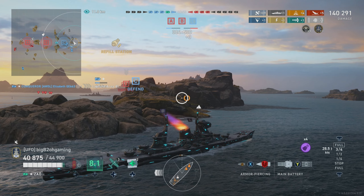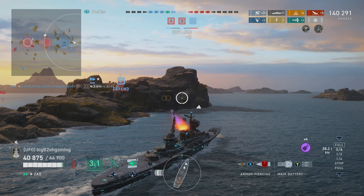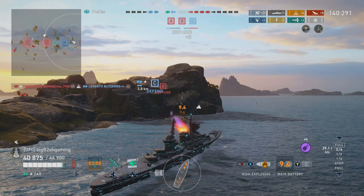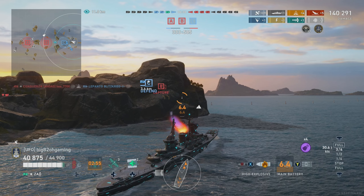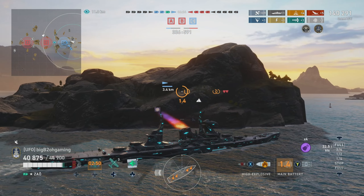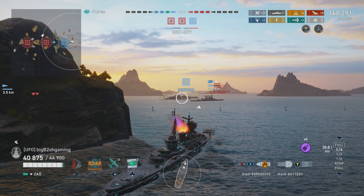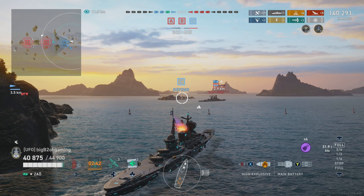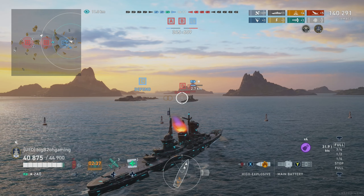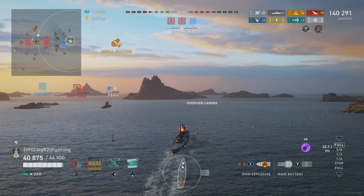Now it's just everything on the other side. We are losing by points pretty badly even though we have the same number of ships alive — partly because they've had two caps to our one for basically the whole match. Our friendly battleships aren't very healthy; they got farmed by the Minotaur and Brisbane a bit too much. We just need to charge at B and hope the enemy team is low enough that we can farm them quickly.